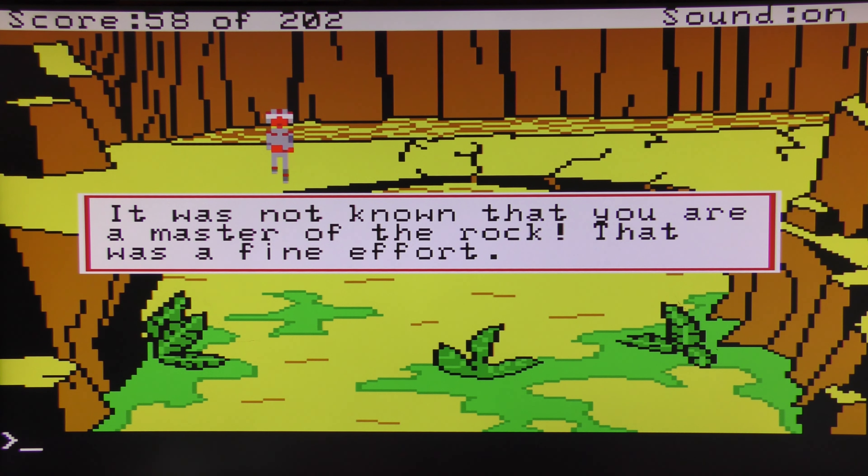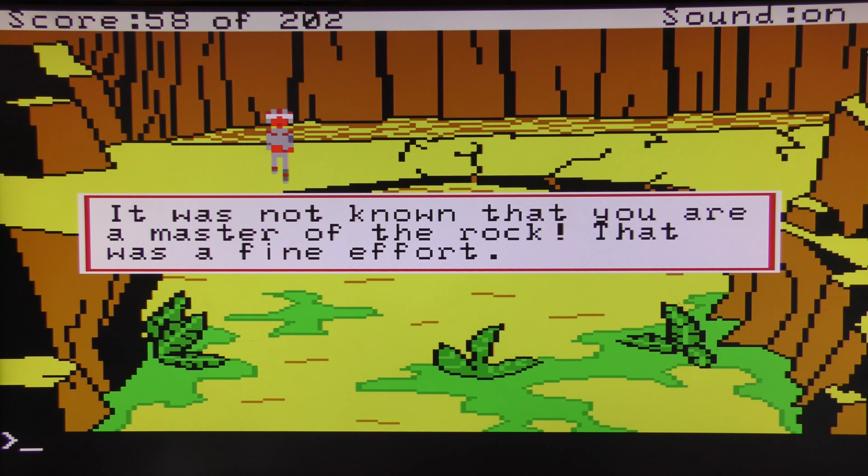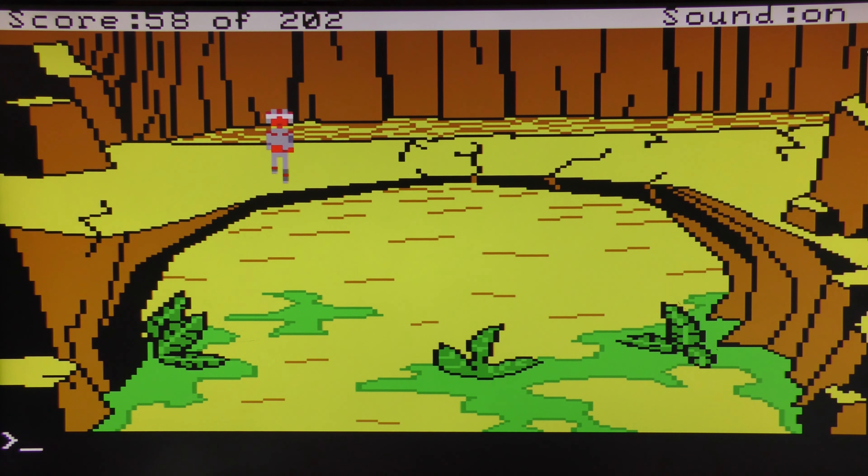Boom! 'It was not known that you're the master of the rock — that was a fine effort.' That went much faster than when I tried this earlier. That is one way to solve it — we've blown the droid up, he's gone, we can wander around freely.